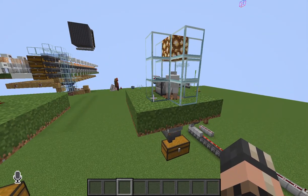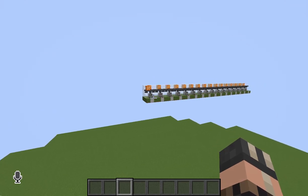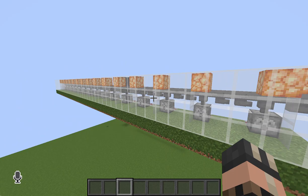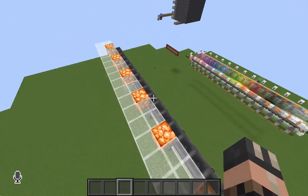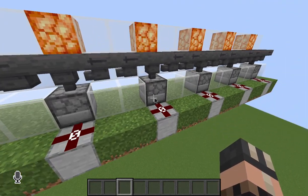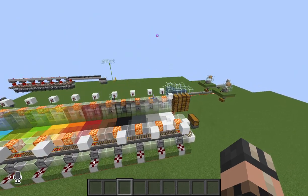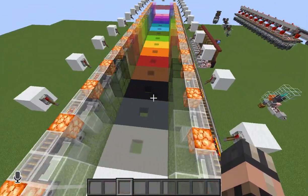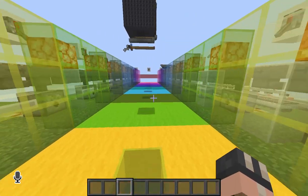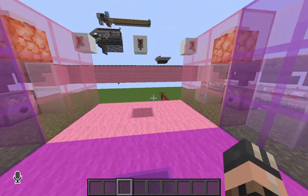This design is also expandable. For 16 colors of wool it can be set up like this with a line of hoppers to fill in shears, or a walkway with all 16 colors of wool.